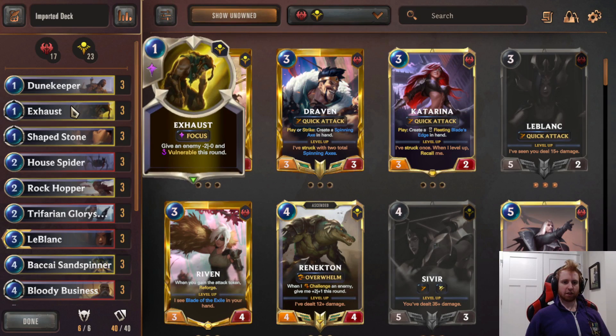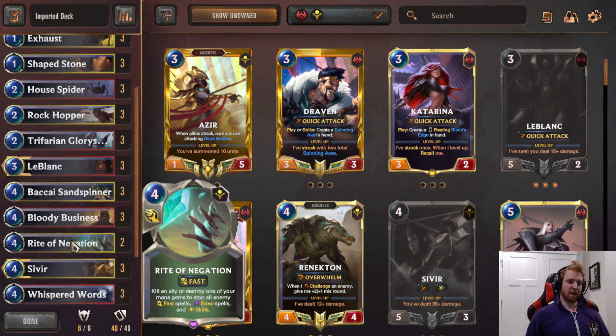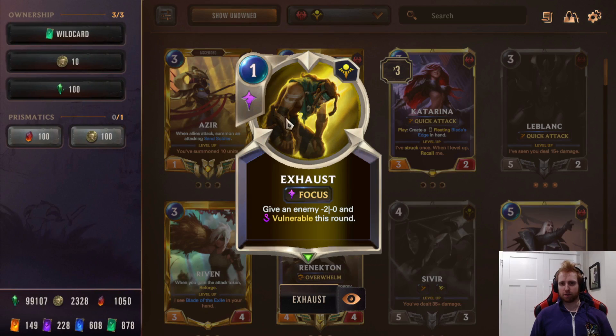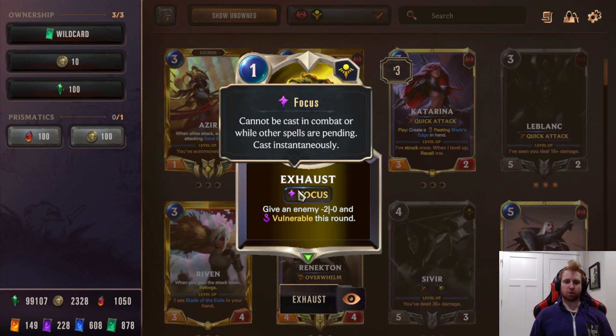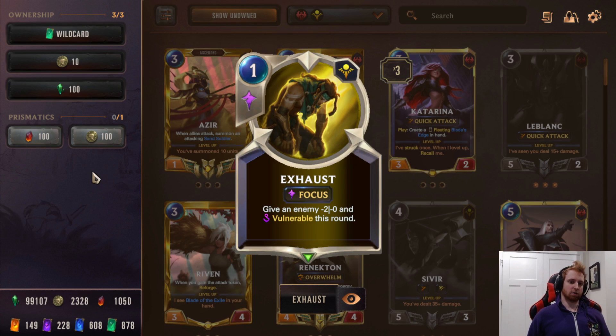I particularly like Dune Keeper on defense as a one-mana two-blocker because this deck doesn't really go that wide — it usually plays Sivir or LeBlanc. This can really make up for when your opponent has more cards on the field than you have blockers. Second card is Exhaust. This card is amazing in this deck — I think this is actually one of the decks Exhaust is best in. Give an enemy minus two attack and Vulnerable this round.